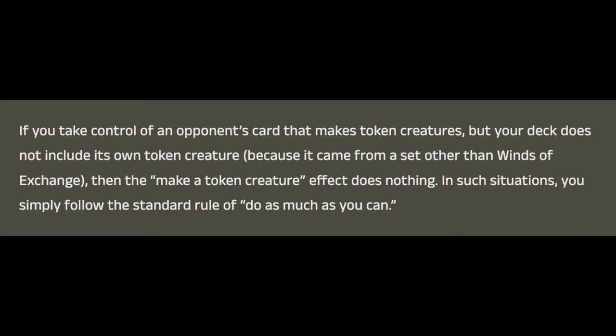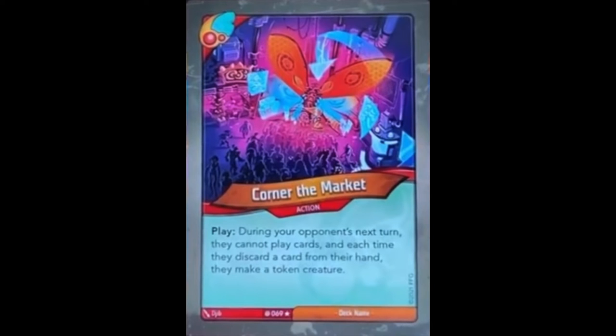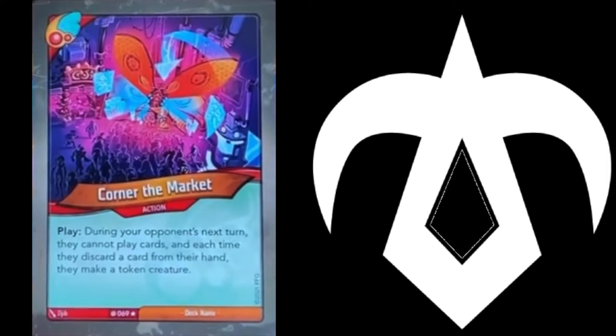Another interesting point the article brings up is this: if you take control of an opponent's card that makes token creatures, but your deck does not include its own token creature because it came from a set other than Winds of Exchange, then the 'make a token creature' effect does nothing. In such situations, you simply follow the standard rule of do as much as you can. This is particularly notable in the cases of cards like Corner the Market, a card previously analyzed on this channel. It was speculated that non-WOE decks would have their own generic token creature the deck could make if ever instructed to do so, but this paragraph from the article makes it sound as if that's not the case.